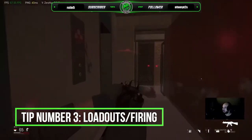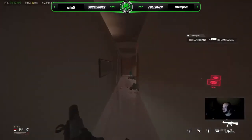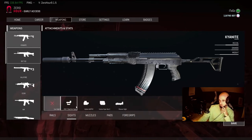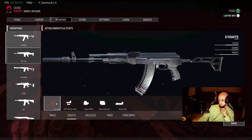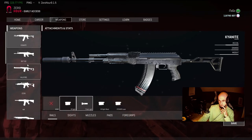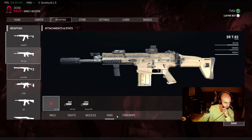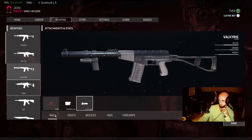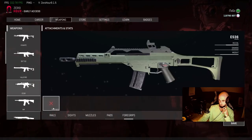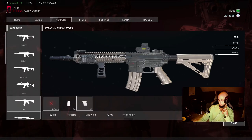Tip number three: loadouts. A lot of times new players think they can only change their loadouts in game, or they change it on the main menu and don't know why it doesn't save — it can be clunky at times. On the main menu you can edit attachments for each weapon and save them so you don't have to edit between rounds. Make sure you hit the save button in the bottom right. Each round you'll also have a chance to set your guns mid-game, but I'd recommend changing them at the main menu so you can focus on your attack or defense plan.